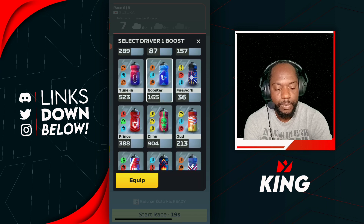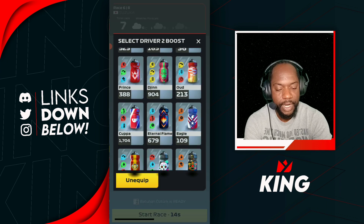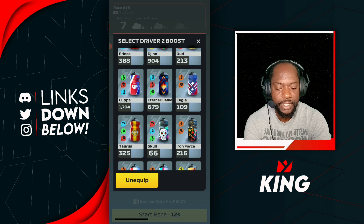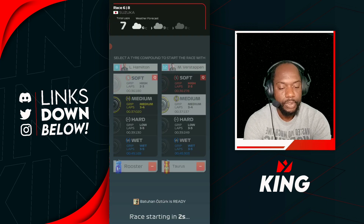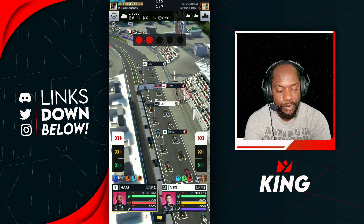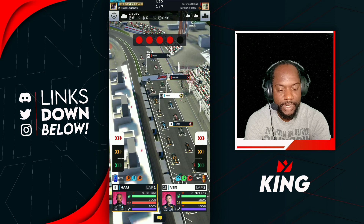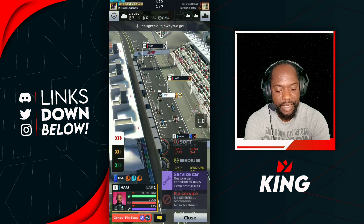We want some grip, so we're going to go Rooster for Hamilton. For Verstappen, we want some tires and corners or grip, so we're going to go Taurus. We have grip on one driver and corners on the other. One driver on softs and one on mediums so we don't get jammed up. Let's start off with the fast start method.